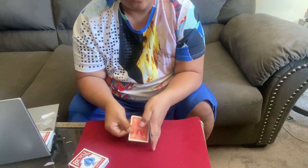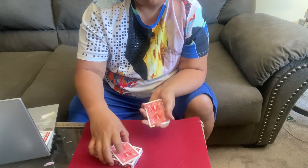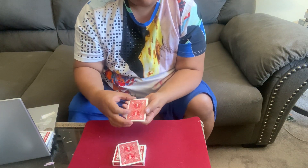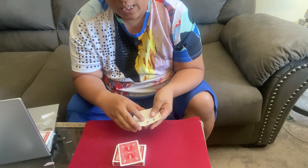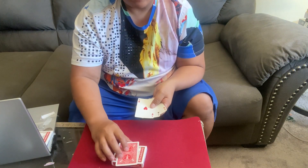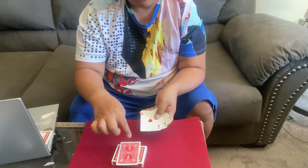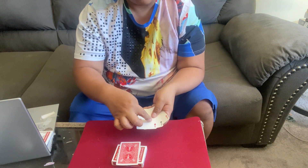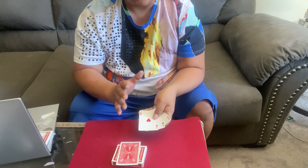We're going to do something really cool with this Ace of Spades here. The Ace of Spades is right here on top of this box. And we're going to do three things. The first thing I'm going to do is make the Ace of Spades disappear from here. Then I'm going to make the Ace of Spades appear between these three cards. And the third thing I'm going to do is change all four cards.